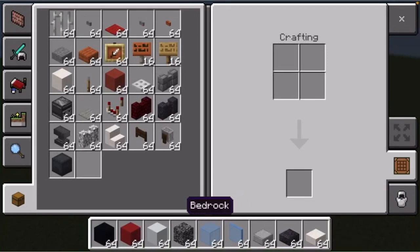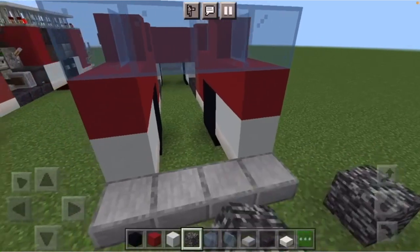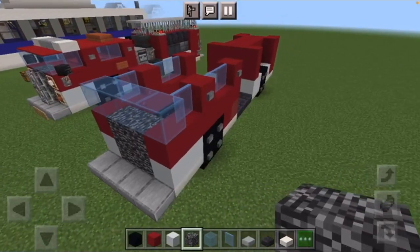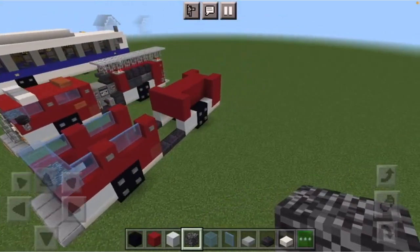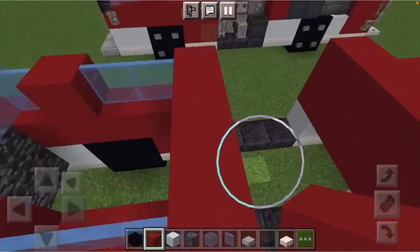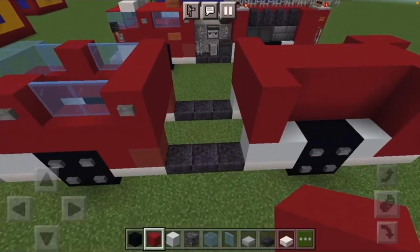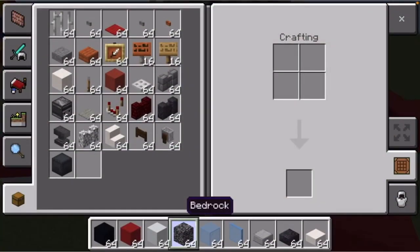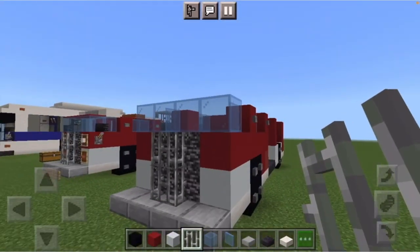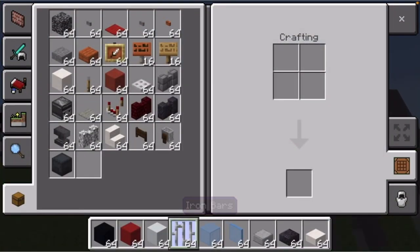Replace your stone button with bedrock and fill in the grill at the front. Fill in the back of the cab with red concrete since it will be covered up. Then replace the bedrock — grab your iron bars and put iron bars on the front of the bedrock to give it some detail.